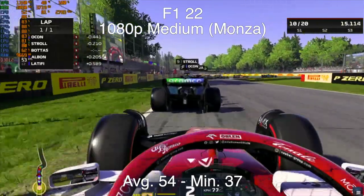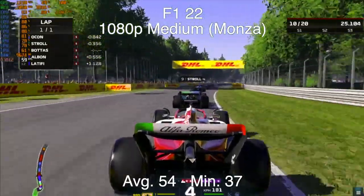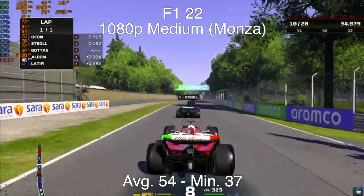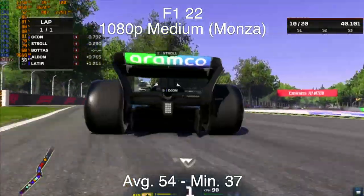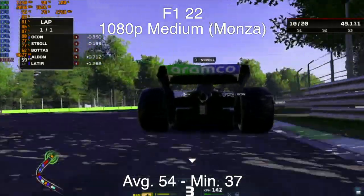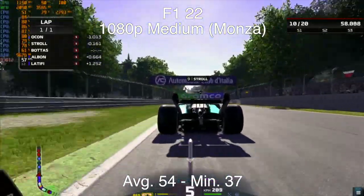Jumping into our next game, F1 2022, at the track of Monza in Italy — this game runs remarkably well on this old Mac Pro. We're getting an average fps of 54 and a minimum of 37. Every now and then it looks a bit hitchy, but the percentile figures don't really show that much. I don't have a very reliable way of capturing frame times yet, but overall it looks very playable at medium settings. Upping detail to high, fps drops to an average of around 50 with minimums in the high 20s, so medium is recommended.